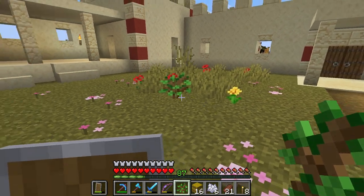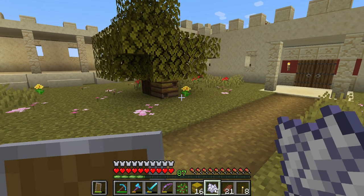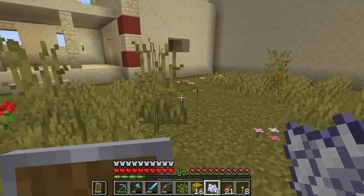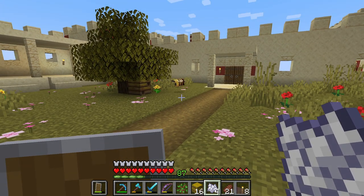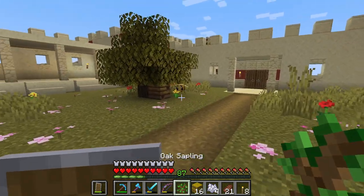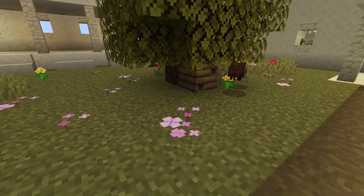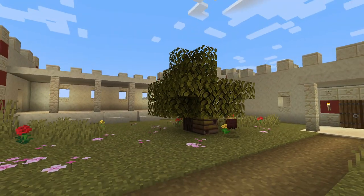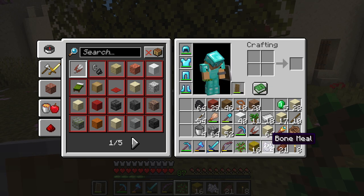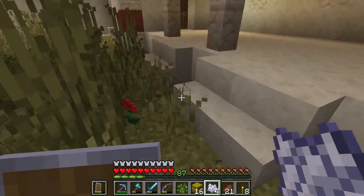I think here is good for the oak tree. This one came with a bee nest — it's a very small one, but it came with a bee nest so I will keep it. I did not expect to get one. This just shows it, guys: if you want to get bees and you're in the middle of the desert, just plant flowers somewhere and get oak or birch saplings, let them grow and you get bees.